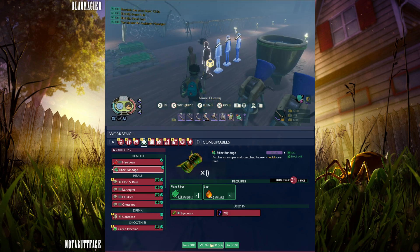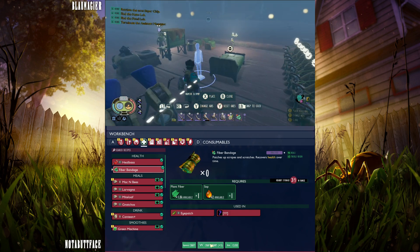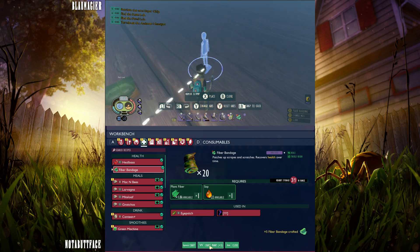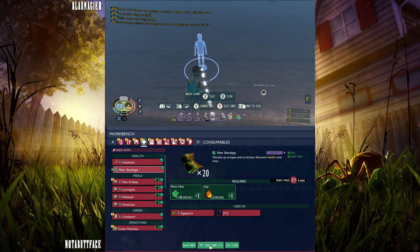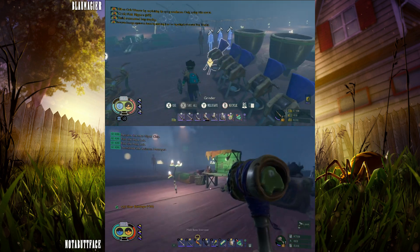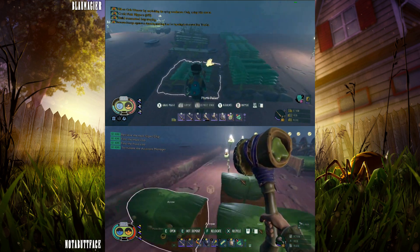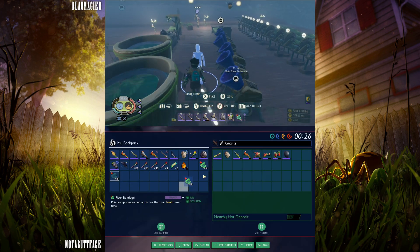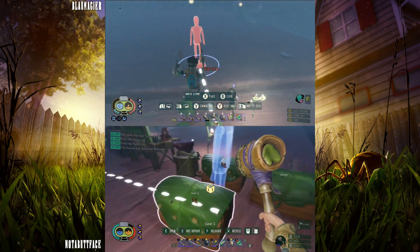Do you just want me to make all the bandages right now? Sure. Where would you like the bandages — do you want that in the food chest or in gear? Gear. Alright, gear chest is gonna have ten bandages for you, just for you.